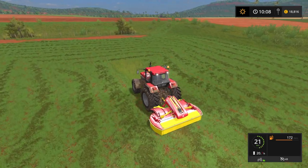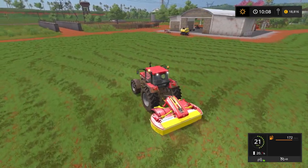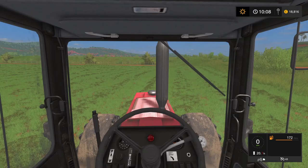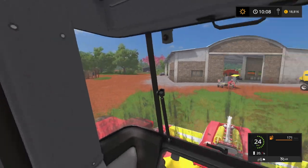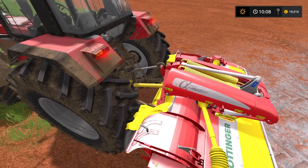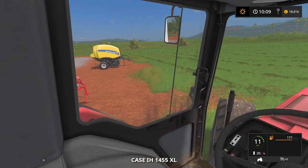Alright, here we are just on the last bit. There we go. I've got a few more little bits to get around the place, but that didn't take too long. It's quite a medium field I would say. That'll do. Now we can head back, drop this off, and now we can begin the process of the rowing. Disconnect the power and lower it. Now let's get the wind rower on.